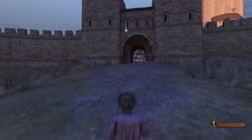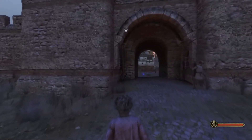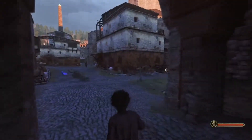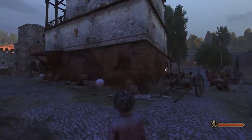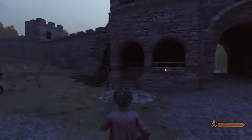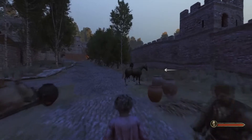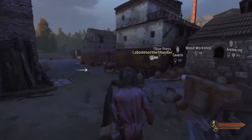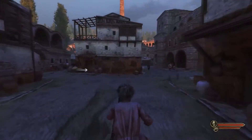The one thing that bothers me about Bannerlord is how you don't spawn in the town or castle with a mount. You have to go out of your way to find one, and it's not very simple. You usually just have to go to the right where your horse stable is. I found a horse, and now I'm just going to get on it — you can mount it. So now for easier travel if you have quests to do in here.